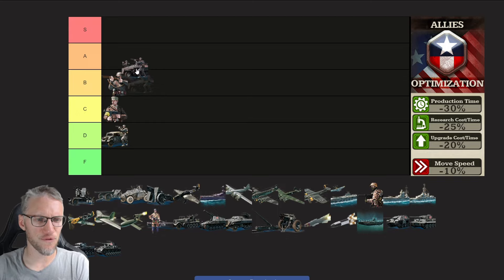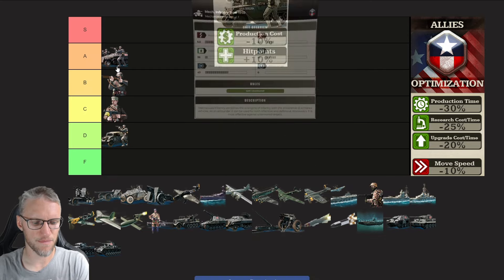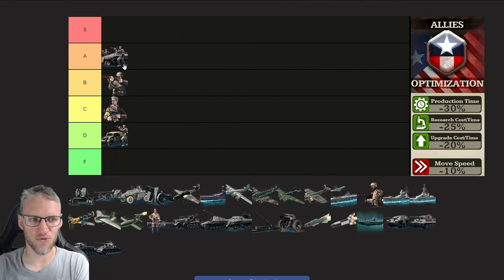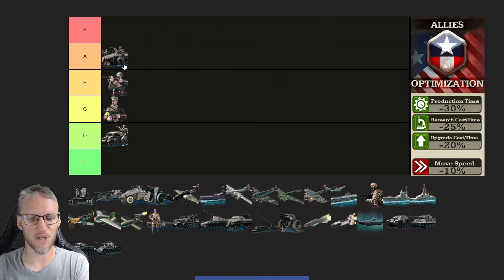For this reason, mechanized infantry is much better for the allies doctrine. The allies produce them 10% cheaper and their mechanized infantry gets 10% additional hit points. Mechanized infantry has very good stats versus unarmored units and can also hold their own against light armored and even heavy armored targets. They have excellent anti-air defense, and in the late game this is a unit you really want to have.